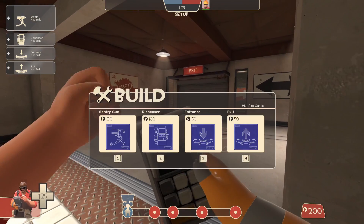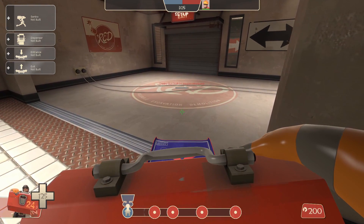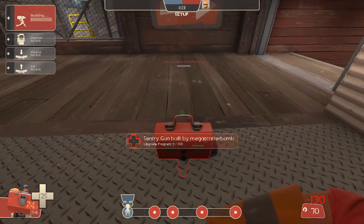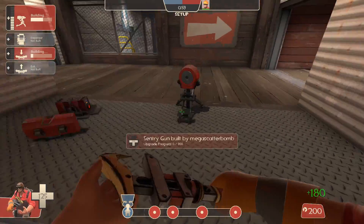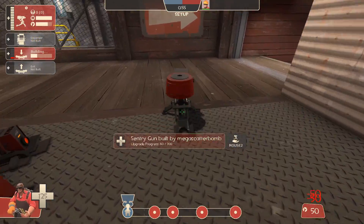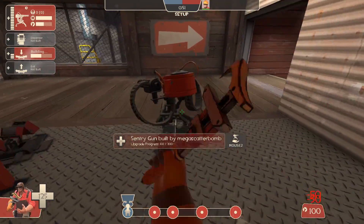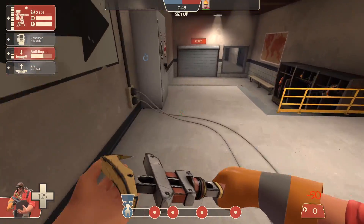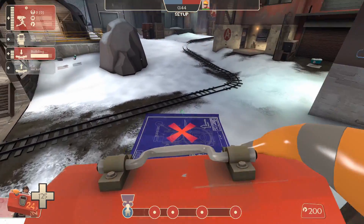So to use this, what you need to do in setup time is first you need to place down your sentry and upgrade it to level 3. We'll be performing a sentry jump instead of time, so we'll just give it a good old whack. Upgrading the teleporter at this point is not necessary, but of course the higher level the better — gives it more health, you know.